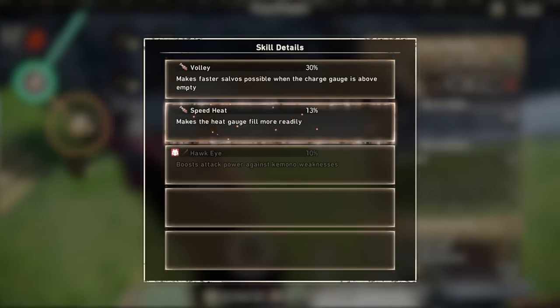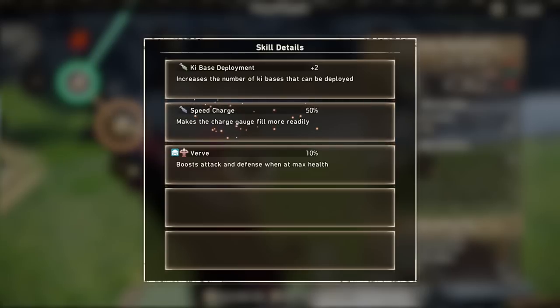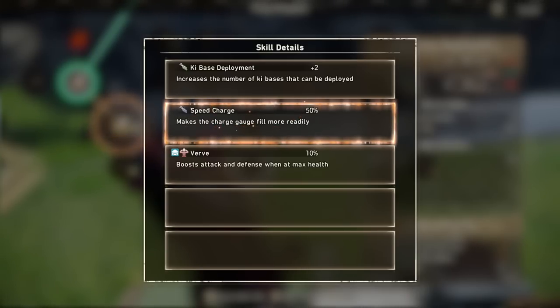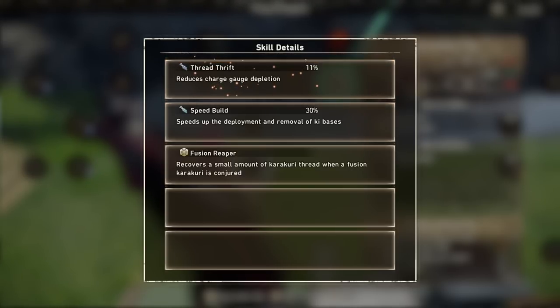Then we have Speed Heat, which makes the heat gauge fill up faster while firing — this specific version is 13% faster filling. If you combine this skill with High Spirits, it should have significantly strong effects overall. Following that is Key Base Deployment, which increases the number of ki-bases you can have deployed at any given time — this version increases it by 2. We also have Speed Charge, which makes the charge gauge itself fill quicker — this version boosts it by 50%. After that is Thread Thrift, which reduces the speed at which you use up the charge gauge with both regular shots and the laser — this version reduces it by 11%, which definitely isn't bad at all.